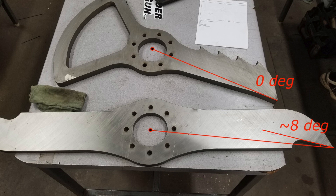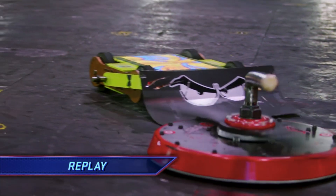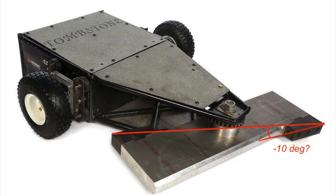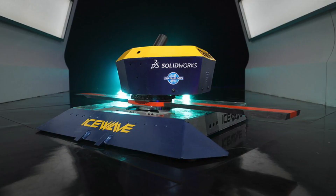A positive rake edge points toward the spin direction from behind, meaning that when the weapon digs into an opponent, the leading edge grabs material and pushes it up the blade, helping to deliver a better hit and carve more material out of their armor. Many horizontal spinners on BattleBots actually run weapons with a negative rake angle, but some compensate for this by having a chisel edge that slices into opponents rather than carving.